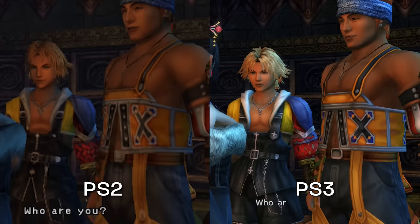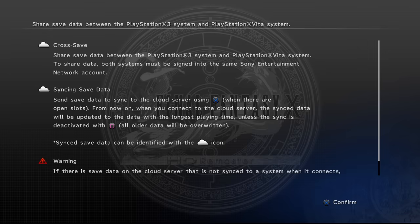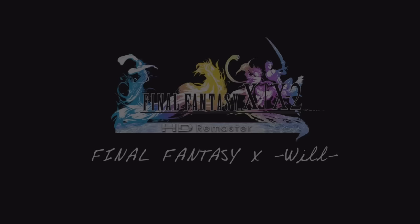This was apparently done due to Vita limitations, as they wanted both versions of the game to be as close as possible. The HD remaster also added cloud saves, trophies, and cross-save compatibility between the Vita and PS3 version. Eternal Calm and Last Mission are both included in the HD remaster, as well as a new audio drama known as Final Fantasy X Will, which takes place one year after Final Fantasy X-2.